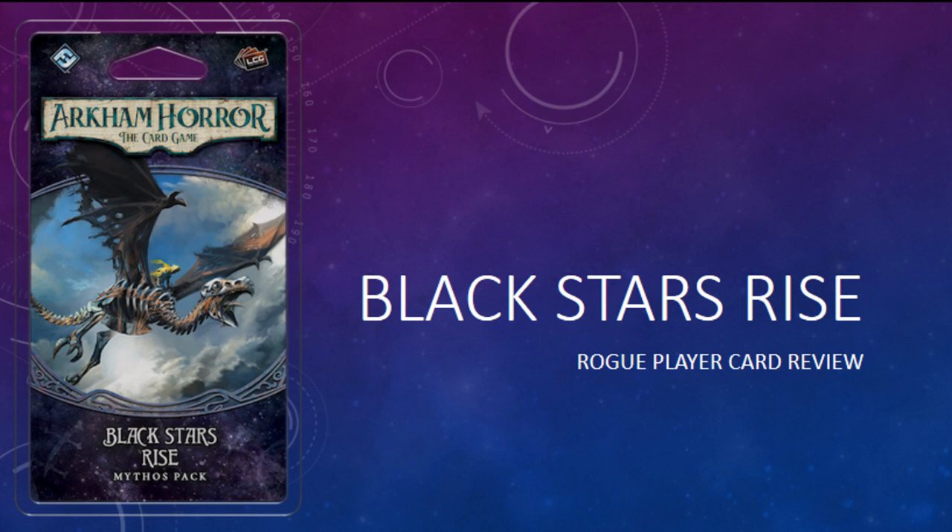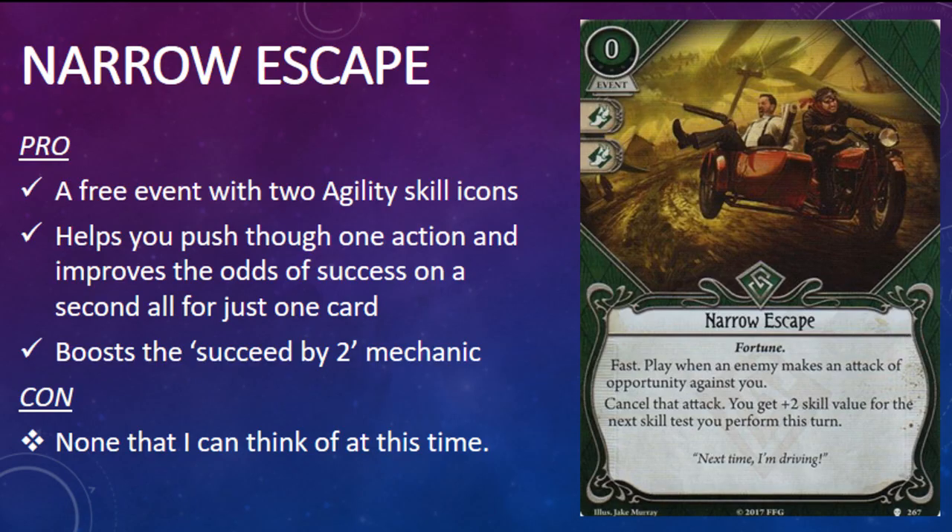Rogues receive two extremely interesting cards in this pack, including the class's first spell. The first rogue card in the pack is A Narrow Escape. It's a free event with two agility skill icons and the Fortune trait. Its game text reads: fast. Play when an enemy makes an attack of opportunity against you — cancel that attack. You get plus two skill value for the next skill test you perform this turn. Talk about a card with limitless possibilities.